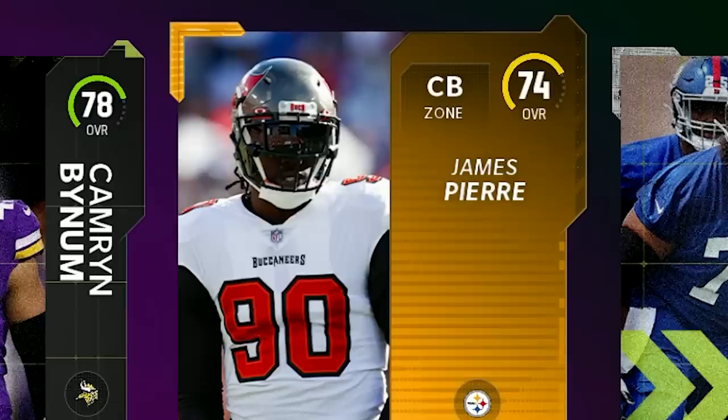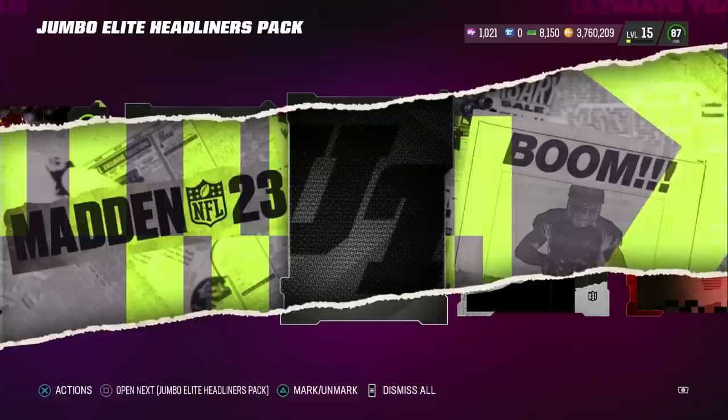Yo, James Pierre? This is Jason Pierre-Paul — did he change his name to James Pierre? Oh, we got an Elite. Ah, 82. I love just seeing this animation right here, that's all I care about. Yo, we're getting so many headliner packs. Ooh, another Elite. This was a good pack though — how many headliners come in this?